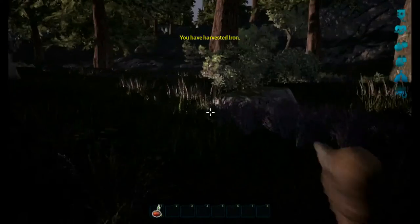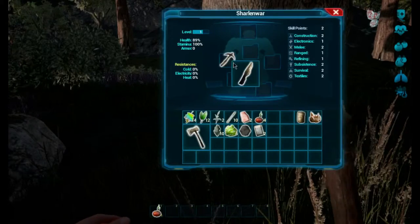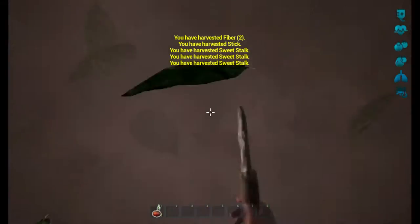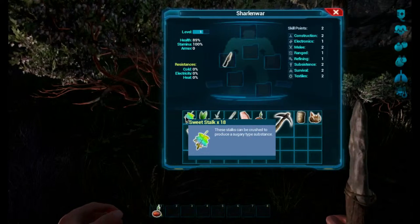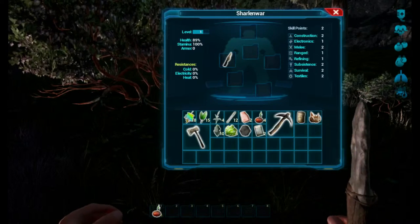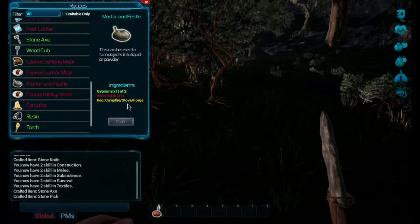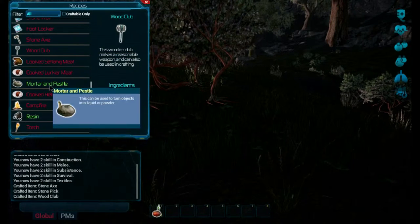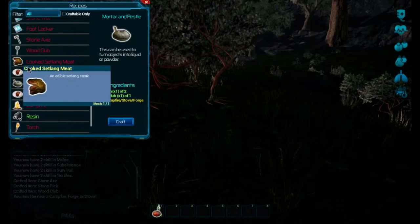We're getting iron from the deposit. Let's switch back to the knife and harvest some more cloth fiber, maybe some sticks. There's sweet stock here — it can be crushed to produce a sugary substance, so we probably need a mortar and pestle. The mortar and pestle is right here in the crafting menu, but we also need a wood club.